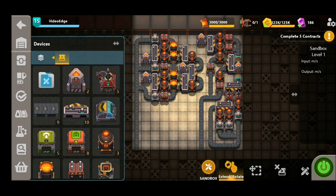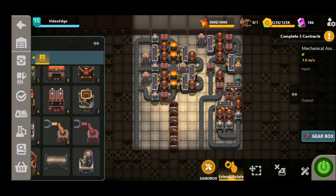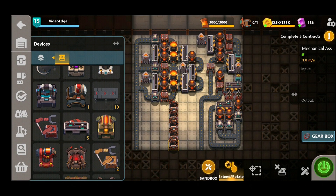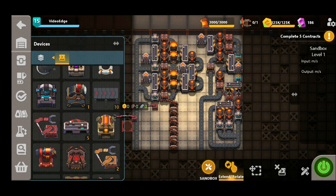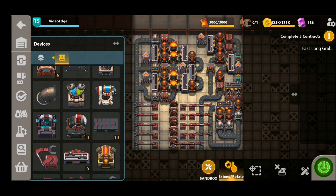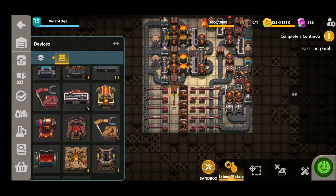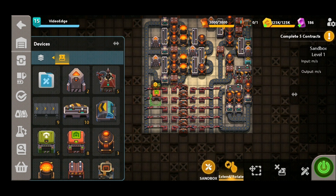All that's left to do now is to put our mechanical assemblers down — five of these — selecting our recipes. In order to get all these materials into the grabbers themselves we're going to need some long grabbers. We're going to be using fast long grabbers to maximize the production here, but if you've not unlocked that yet feel free to use the regular grabbers, though production will obviously be a bit lower. We've got all our grabbers importing materials into the mechanical assemblers, and now we just need a final set to export the finished gearboxes into the exporters — a final line of long grabbers followed by the exporters.